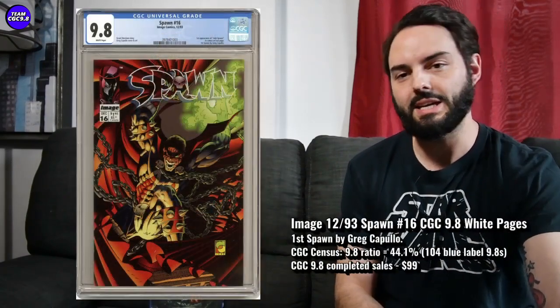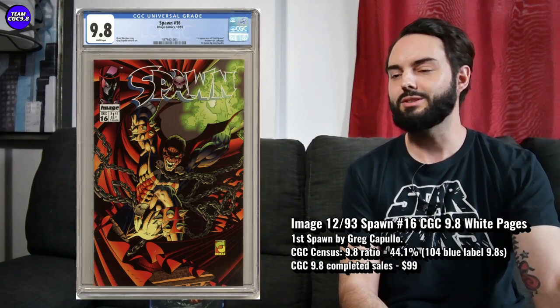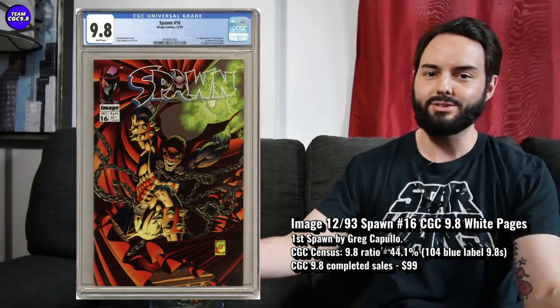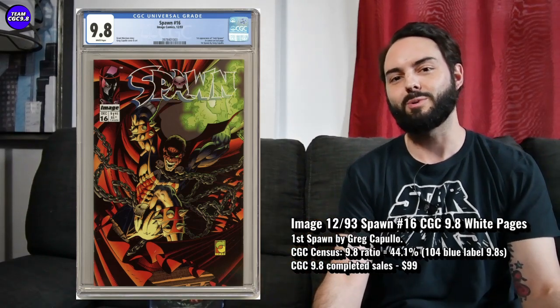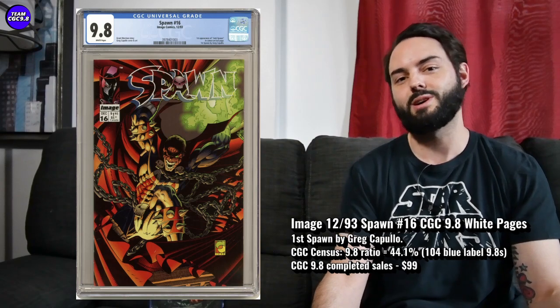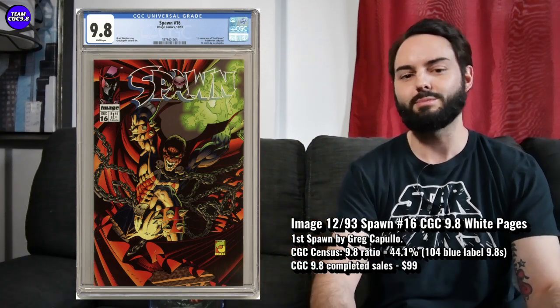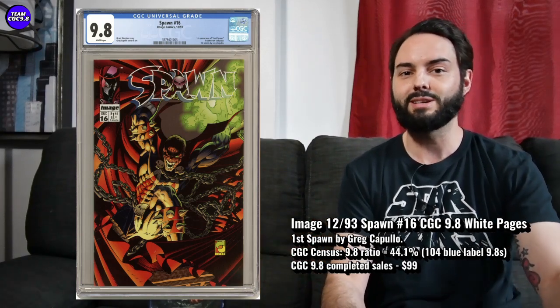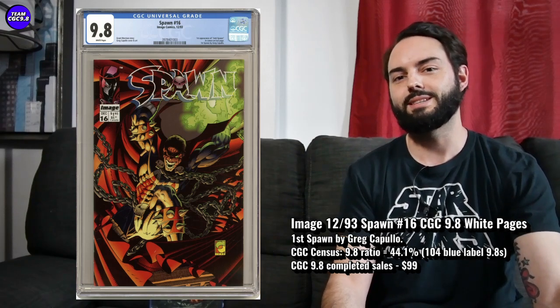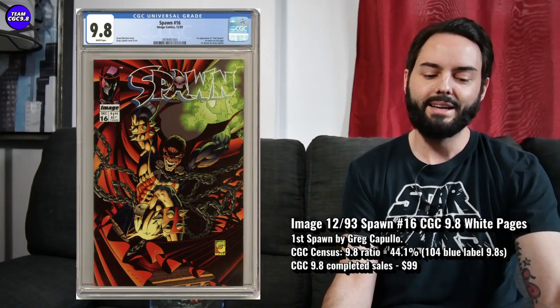The first one is Spawn #16 in a 9.8. This is the first Greg Capullo artwork on Spawn, and I think that's a little bit undervalued right now. Capullo has had a super long history of doing awesome Spawn artwork — he did the covers for the first Gunslinger Spawn, which has turned out to be so popular, and he's still doing awesome Spawn covers nowadays. So I think this first Greg Capullo Spawn book is one to go after.